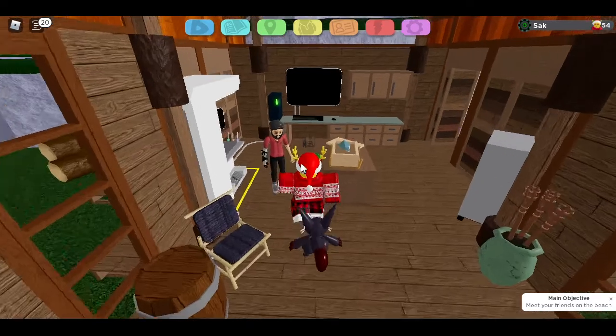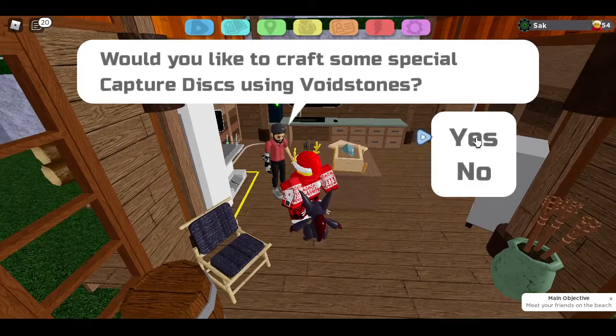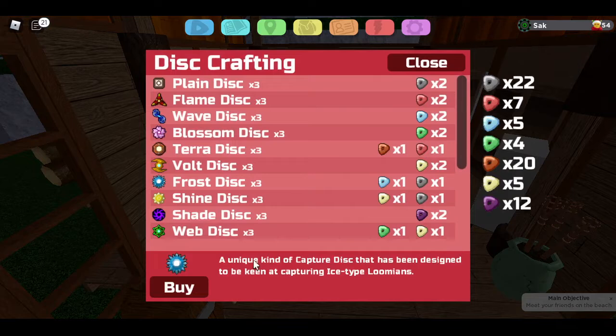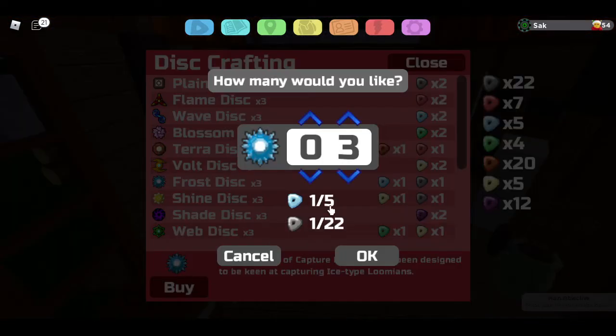So we know Jolly Village is releasing tomorrow, but how do we prepare for it? The first thing you're going to do is make your typing discs. Most of the time there's going to be ice types, although there will be some other types, but most of the time the discs you will need are majorly ice type discs.